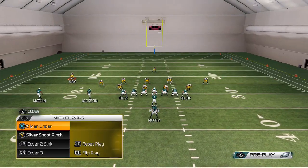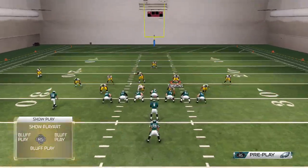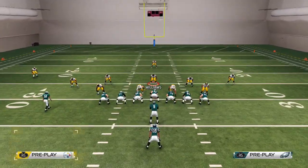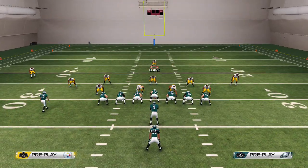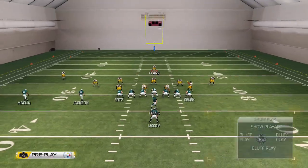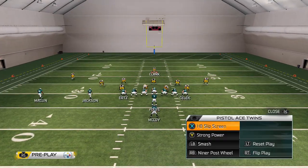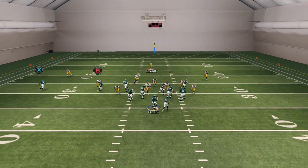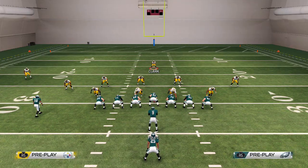We're going to run a blitz now. Let me set up a blitz - blitz him, blitz him, crash D down, yellow some guys - you know. Put B on a drag, audible to the slip screen. As you can see these are my audibles: slip screen, strong power, smash, and niner post. I forgot to block the running back - sorry guys.